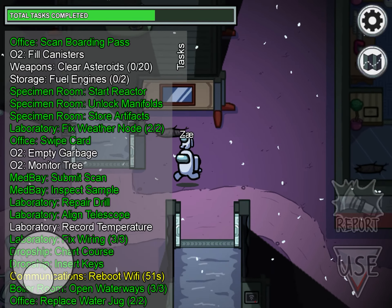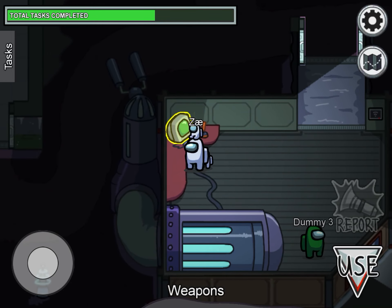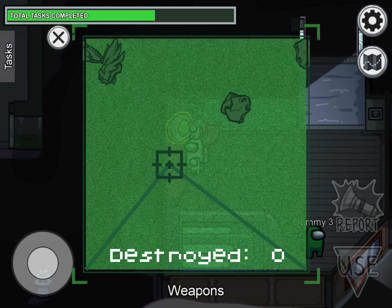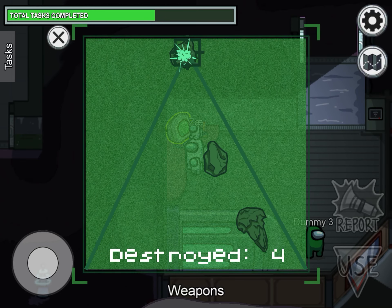It tells you how long it's taking. This one is also easy — it creates an animation when you're doing it. You see those blue lasers? They start shooting when you start shooting the thing. This one is easy too.